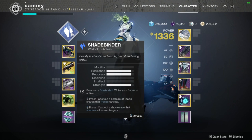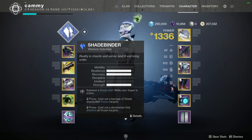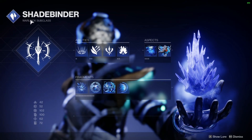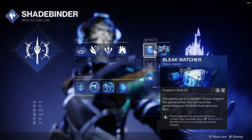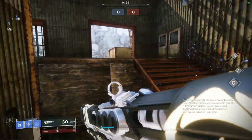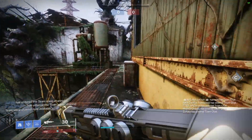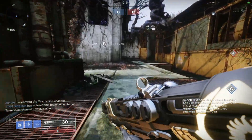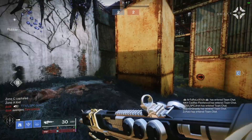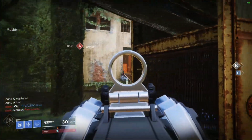Let me summarize where I'm at with Stasis. I think the Behemoth is S tier, and I think the Hunter Revenant is S tier. Keep in mind, you can't talk about Stasis as a whole — you have to be specific with the Aspect and Fragment combo. Every Aspect and Fragment combo plays a little bit different, similar to just full subclasses. Like, top tree Arcstrider is a little bit different than bottom tree Arcstrider. So Fragment and Aspect completely changes Stasis.